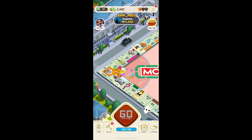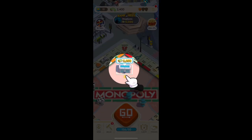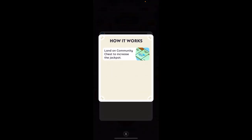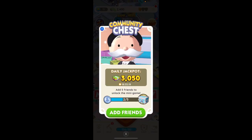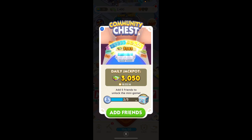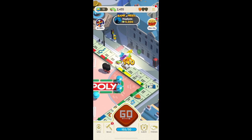With its interactive elements, Monopoly Go encourages players to connect with one another, work together, and compete in a number of ways outside of the game's conventional rules. It improves the social side of the game by enabling communication between friends, the formation of alliances, and the display of achievements. This gives the experience of playing a digital board game an extra layer of pleasure and excitement.